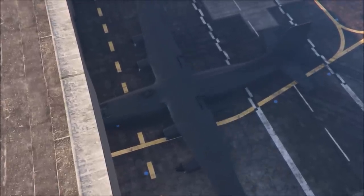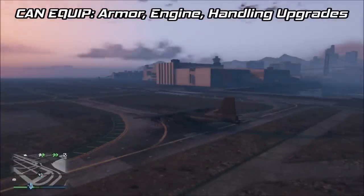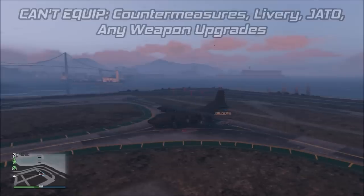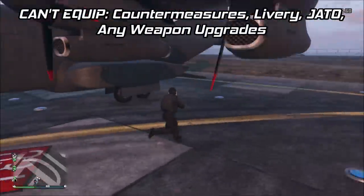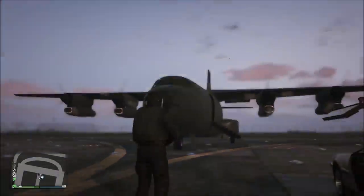Since there was some confusion as to what upgrades caused the invisible wall to appear, my friends and I decided to test that too. We found out that you are allowed to equip armor, engine, and handling upgrades while still being able to use the cargo area of the plane. But the moment you put countermeasures, livery, thrust, or any of the weapon upgrades on it, the invisible wall will appear.